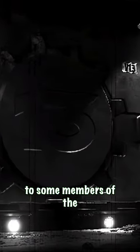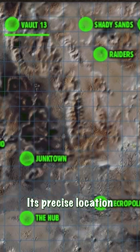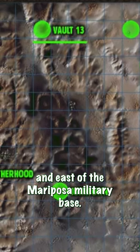Vault 13, known as the Vault of the Holy Thirteen to some members of the wasteland, is a Vault-Tec Vault located in Southern California. Its precise location is west of Shady Sands and Vault 15 and east of the Mariposa Military Base.